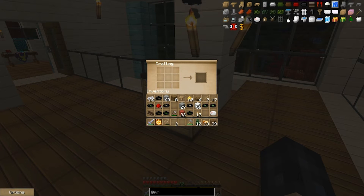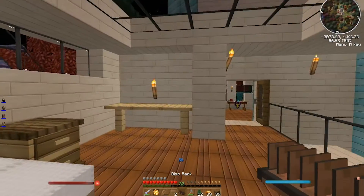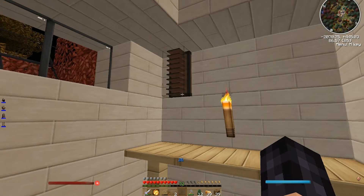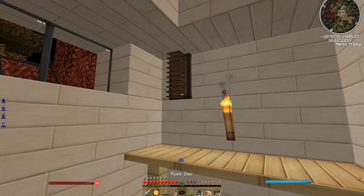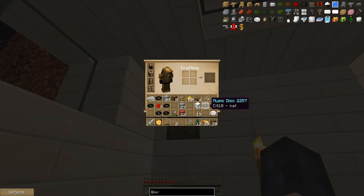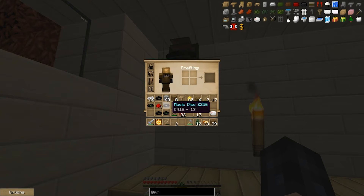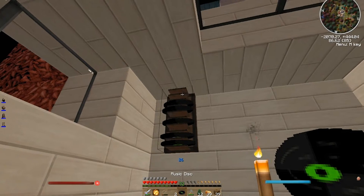What else can we do? A lamp? I don't have obsidian. Stereo — noteblock and a jukebox. We'll make a stereo and put our CDs. We have shelves — I wonder if we can put our disc rack like a shelf. Oh my gosh, that's so cool! Look at that. Oh my gosh, I haven't seen anybody do that. That is awesome. I kind of like it without all of them filled up.